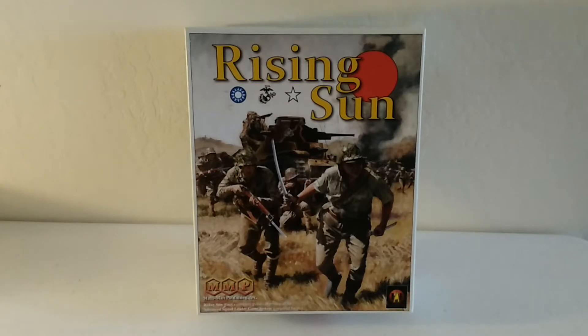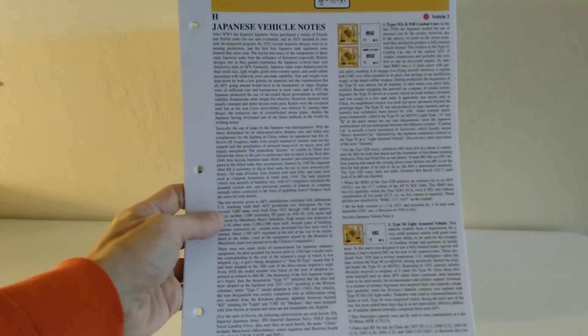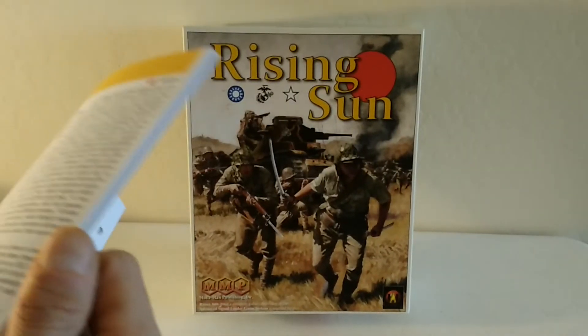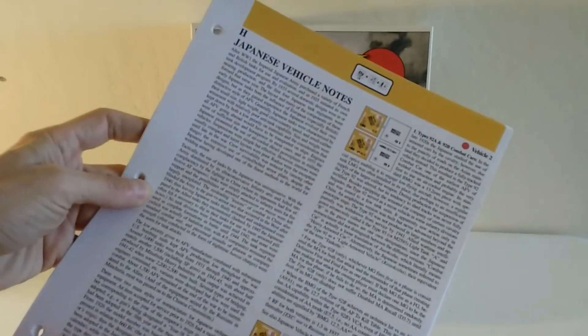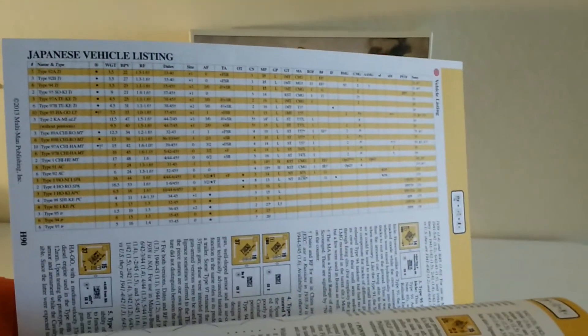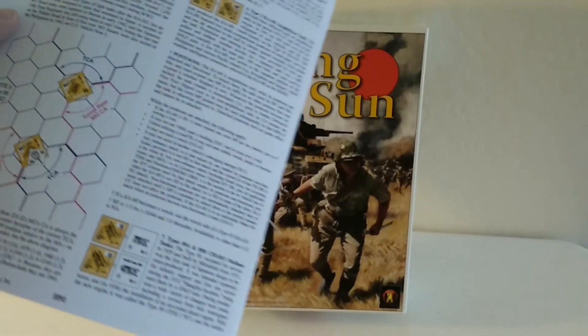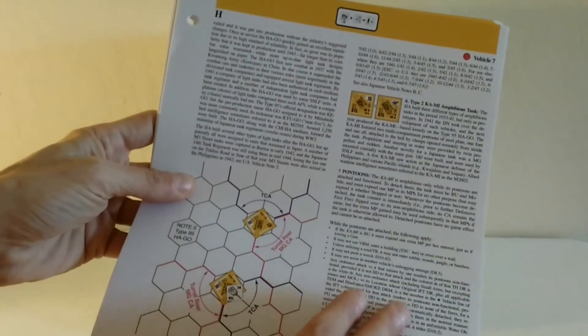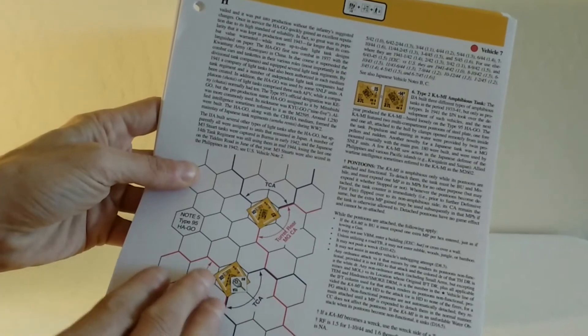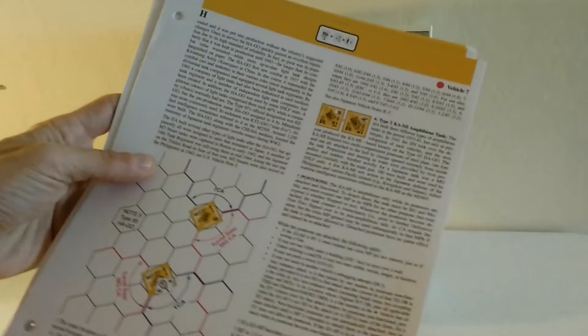Now let's take a look at what's in this set. Here is Chapter H — the vehicle and ordnance notes. It starts off with the Japanese vehicles, going through all the specs and information you need to field those vehicles, then gets into further unit descriptions as well as turret information and rules.